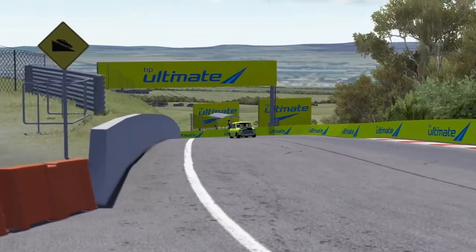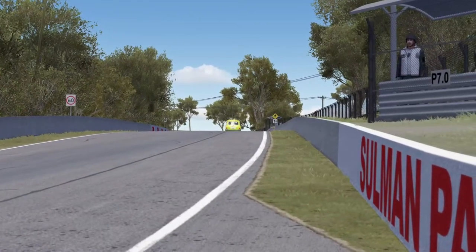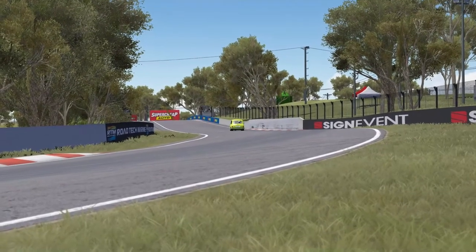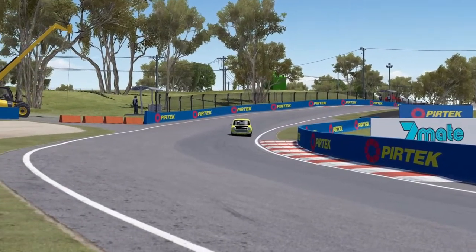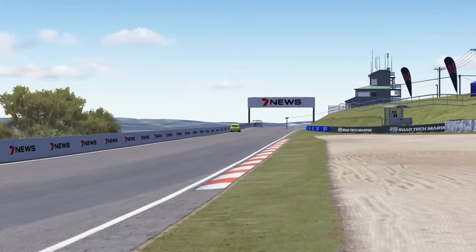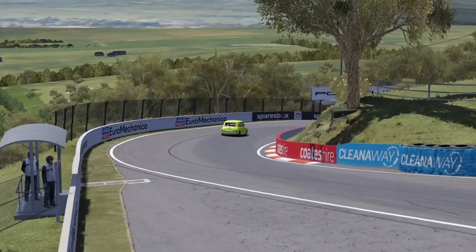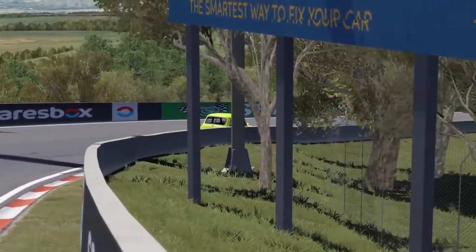Going past the BP Ultimate section — it looks quick, it looks fast. Going into the Skyline now, where we're going to lose or gain a lot of time is going down the mountain through the S's and through the Dipper — places where we want to keep our foot flat and use the natural momentum of going downhill to help us with this car. In fourth gear now, flat foot in the fastest gear possible, trying to get as much speed as we can underneath the 7U sign, heading down towards the S's. Going down into the Dipper now, into second, holding it as much as we can — flat foot all the way through down to Forest Elbow.